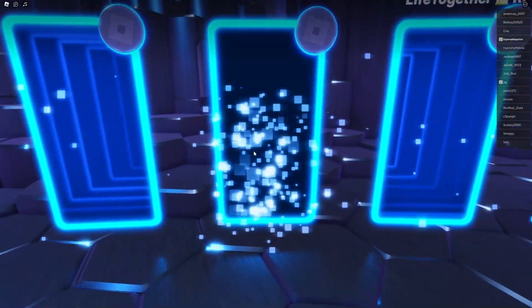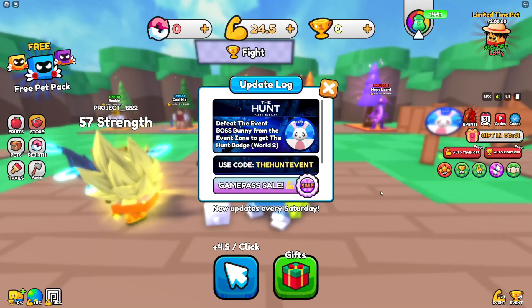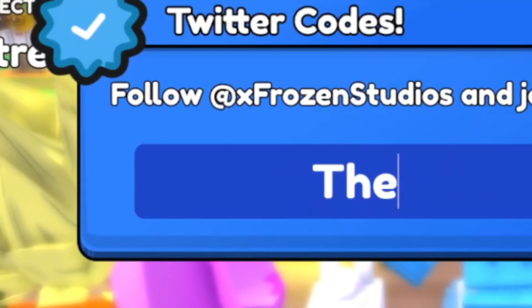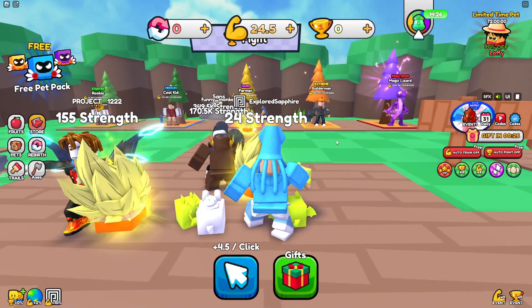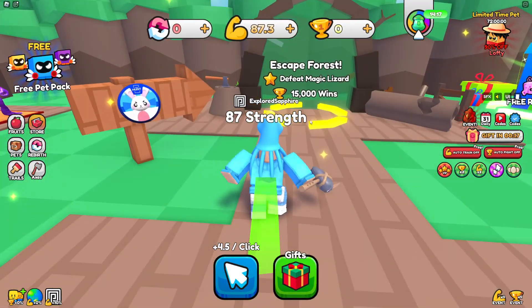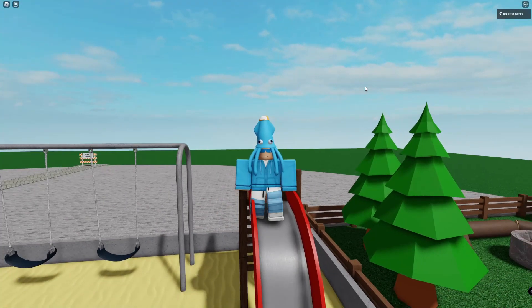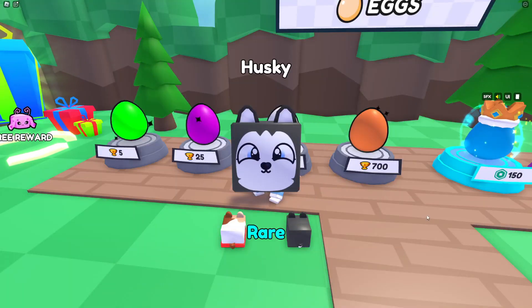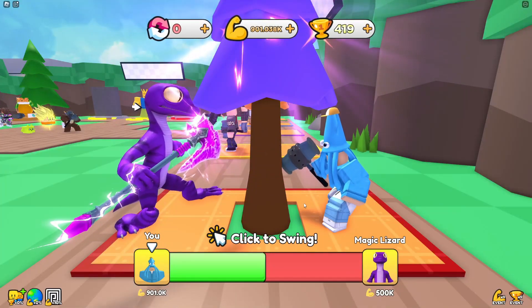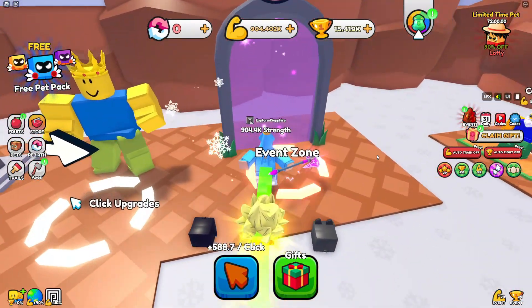Let's do Lumberjack Simulator next. I have to defeat the event boss in stage two. There's a code — 'the hunt event verify' — and I got a strength potion, probably useless. 15,000 wins required — this is gonna take a while. I clicked a bunch, chopped down trees, bought an egg, chopped down another tree, and finally made it to world two with my new pets. I enter the boss battle — 15 million health?! Are you serious?